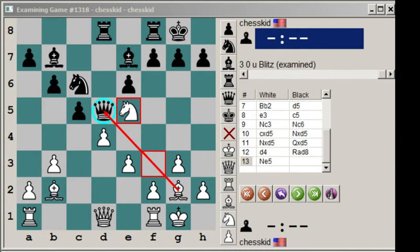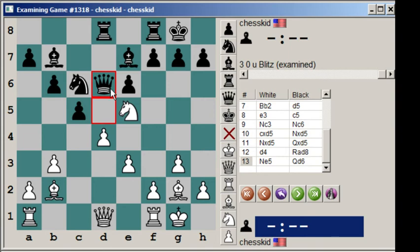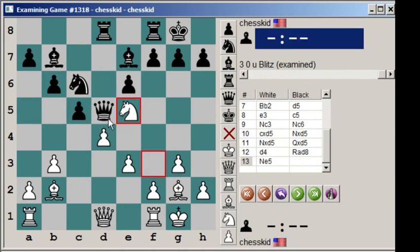Our queen is being attacked and this knight is actually being attacked twice. So we have to move our queen to a square where it is not attacked and it's also defending the knight. So really there's only one choice — queen to d6. That way we're defending the knight a second time and we're moving the queen away from capture. And actually d6 is the only square on the board where the queen can move where it is not hanging. So queen d6 seems very, very natural.